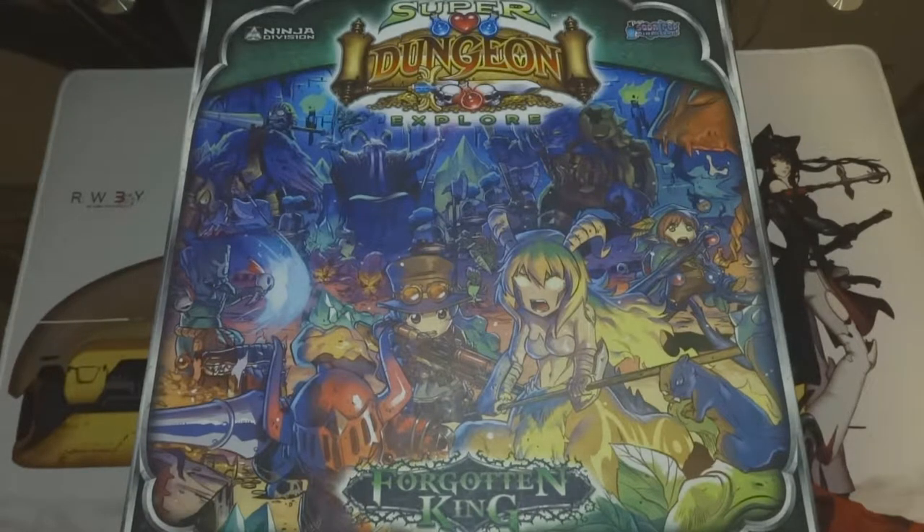What's up all you tabletop players and welcome to Play the Game. Today I'll be teaching you how to play Super Dungeon Explorer: The Forgotten King. The Forgotten King is a standalone dungeon crawling game made by Sodapop Miniatures for 1-6 players. It has very RPG-like mechanics and aesthetics, which gives the game its own unique charm. The average game time can be anywhere between 90-120 minutes. I will post timestamps down below so you can skip to the section you believe you're having issues with.